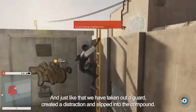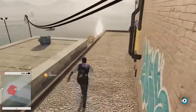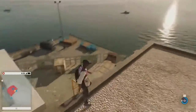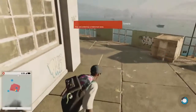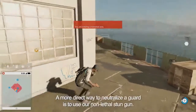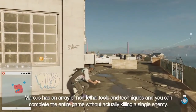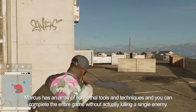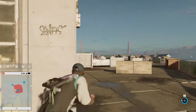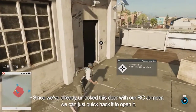Just like that, we've taken out the guard, created a distraction, and slipped into the compound. A more direct way to neutralize a guard is to use the non-lethal stun gun. Marcus has an array of non-lethal tools and techniques, and you can complete the entire game without actually killing a single enemy. Since we already unlocked this door with our RC Jumper, we can just quick hack it to open it.